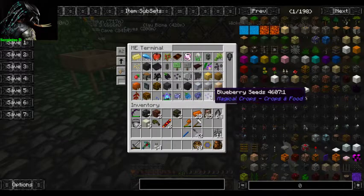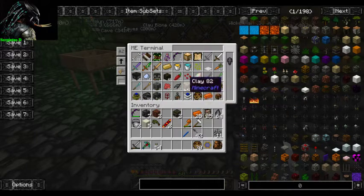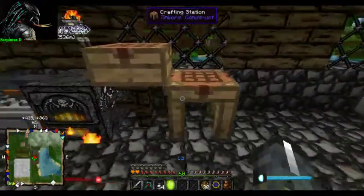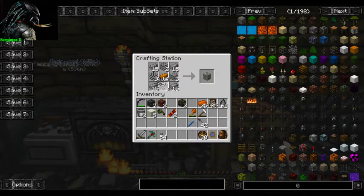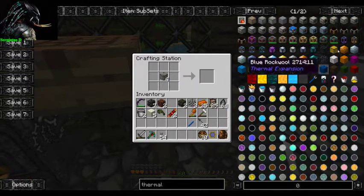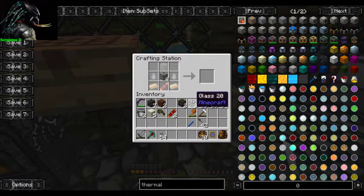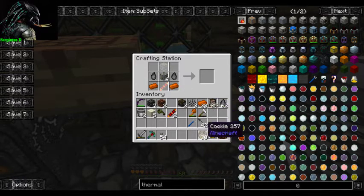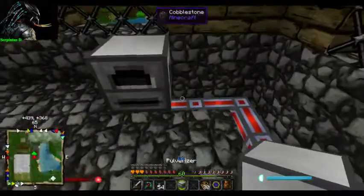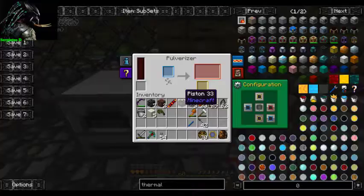I do want another crafting table so I can build my machine blocks here and use them here. Thermal - build our crusher. Okay, so it's copper, flint, piston, redstone. Now we have a crusher.